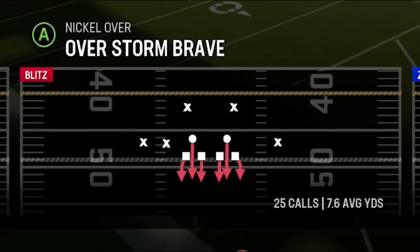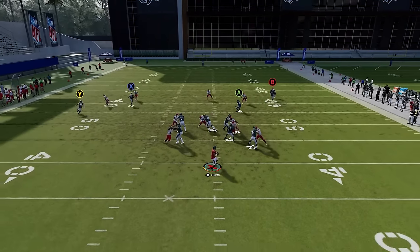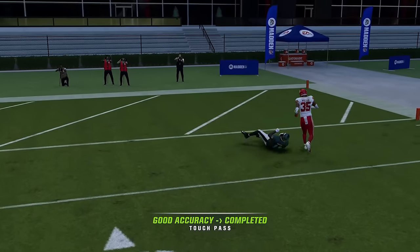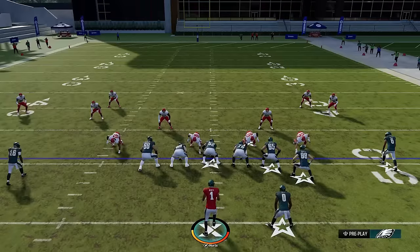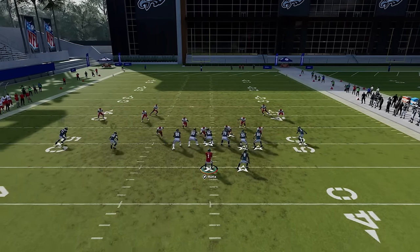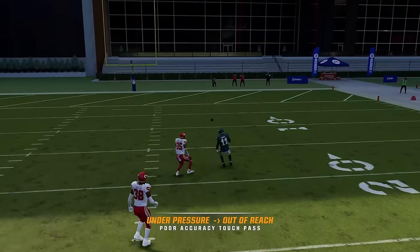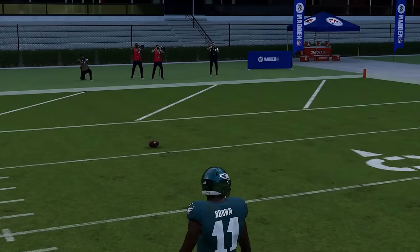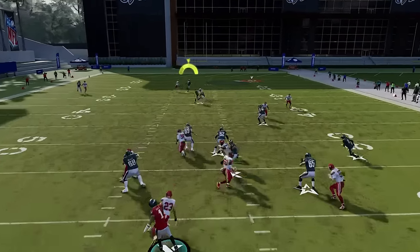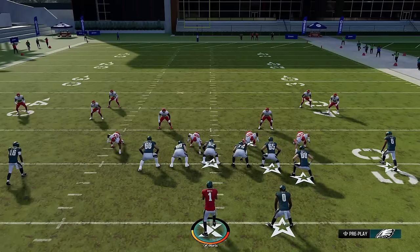Against cover zero, just check and release the running back — that's all you really need to do. We're going to have the same success with the X route, which is essentially a post route — a double post. Post routes always get open against cover zero. You can also give yourself double drags. The wheel route doesn't really work here, but you can see how he still gets inside. The one-play touchdown opportunity is there — just wait for that double post to get past defenders and throw it.